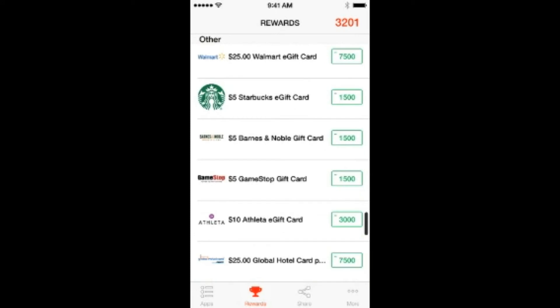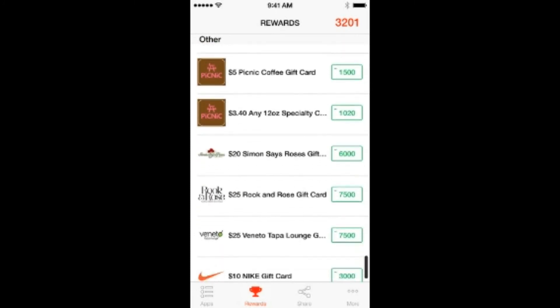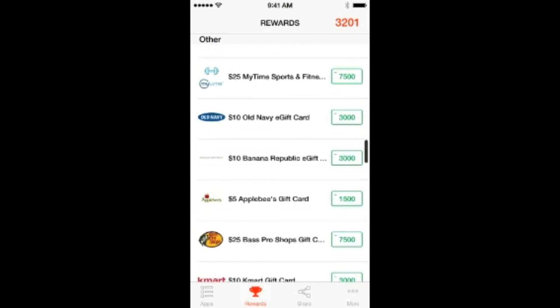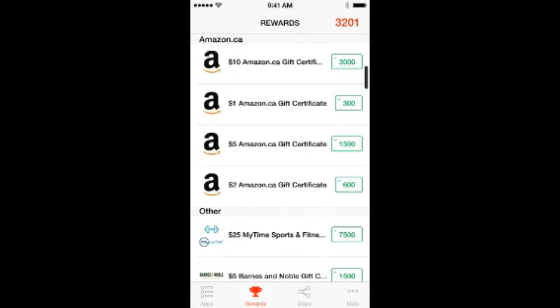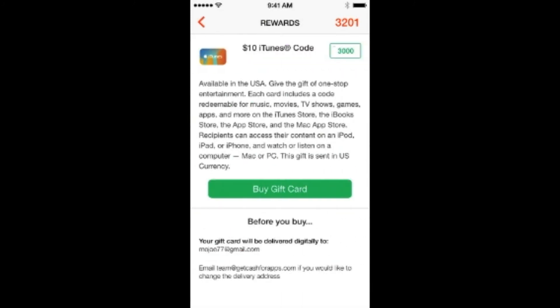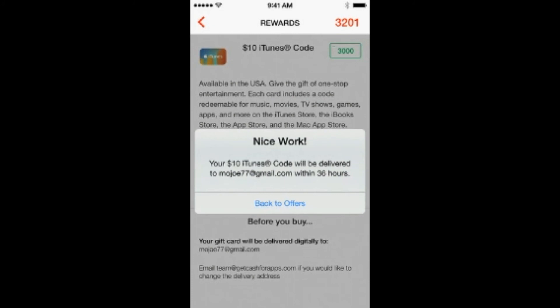On a different account you can see 3,200 points and all the different gift cards available to buy. We're going to get the $10 iTunes card, which is what's going to get us our gems — that costs 3,000 points. Go ahead and buy that, and then you'll get the gift card sent to your email within 36 hours.